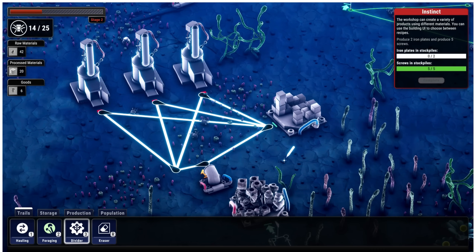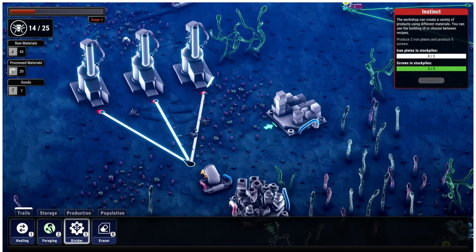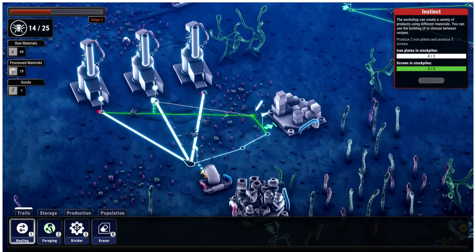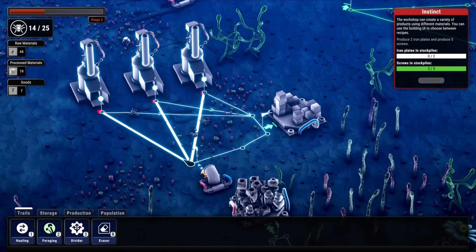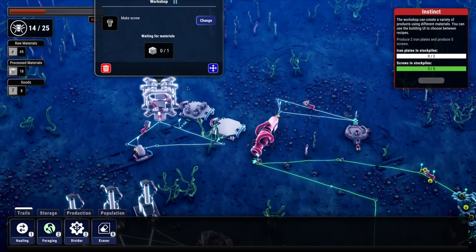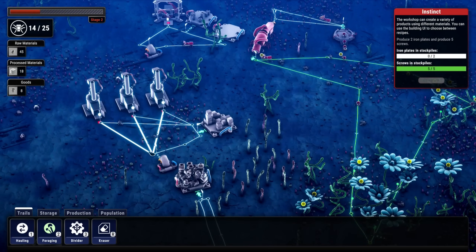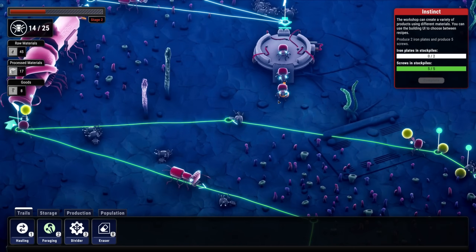Alright, now I'm going to redo all these. Here's how the divider worked - I set the divider up like that, then use a regular hauling path. They should all hit that divider point. I feel like that's the better way to do it. I can actually do the same thing for this other smelter, and change the recipe to plates. I just need to figure out the energy issue because they don't stay alive very long.